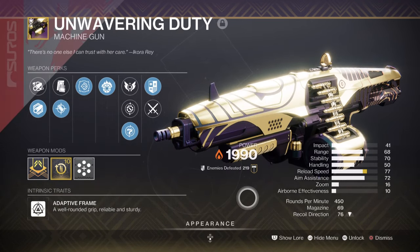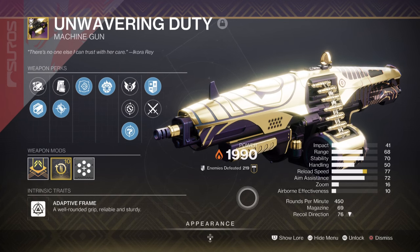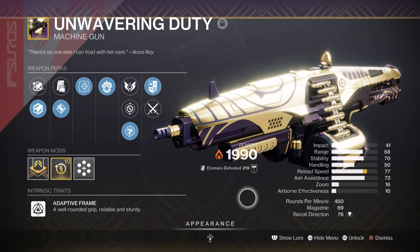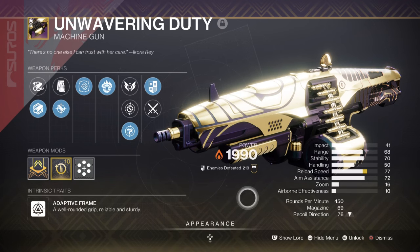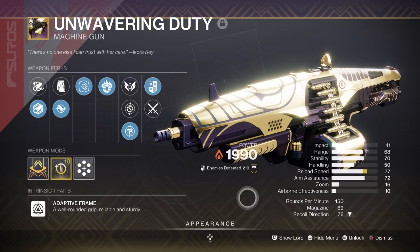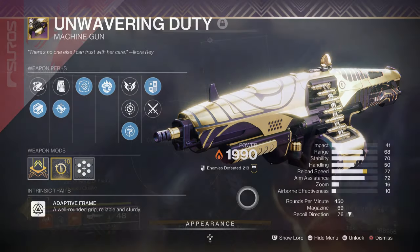For the heavy, we have the Unwavering Duty machine gun with Incandescent and Offhand Strike. This is always a good pairing when using Dawn Chorus or any solar build, as its fast-firing nature and ability to apply Scorch makes it lethal against grouped-up enemies. However, this can only be gotten via Trials, which not everyone would be happy to do, plus there aren't many solar machine guns to pick from if you can't get it. So if you can't, just pick any other machine gun of your liking until then — it's not like the build really needs it, but it's handy.